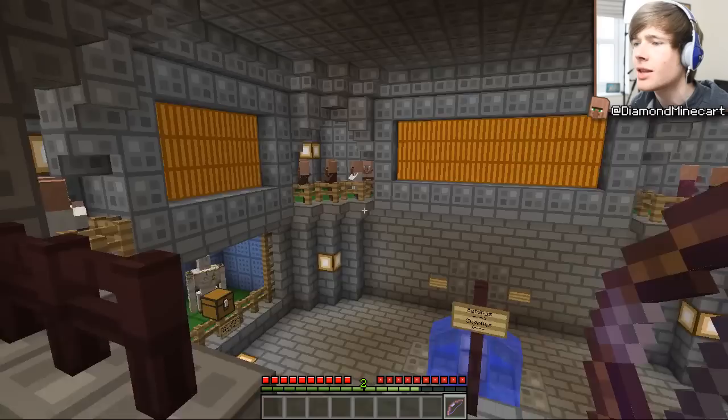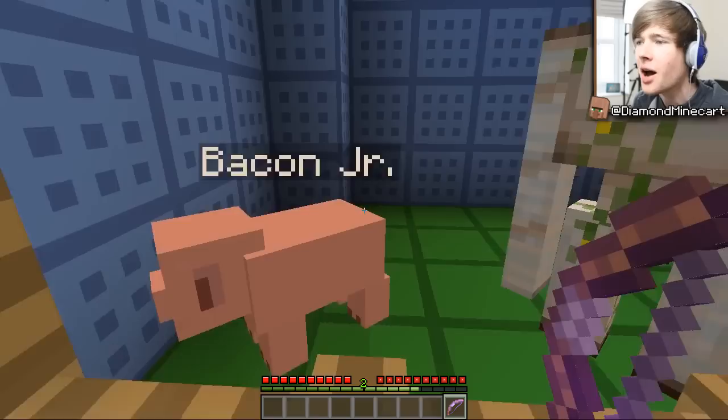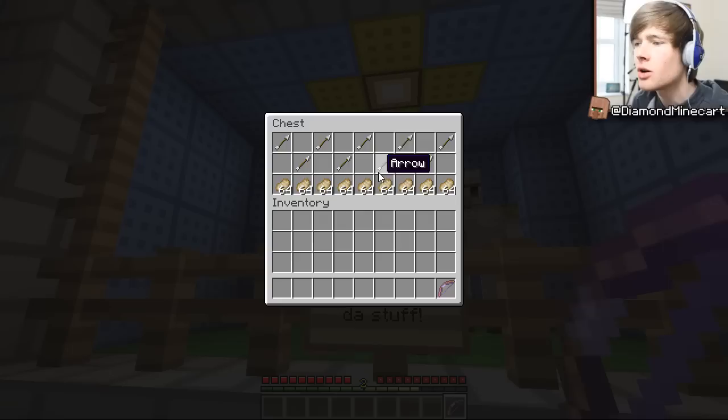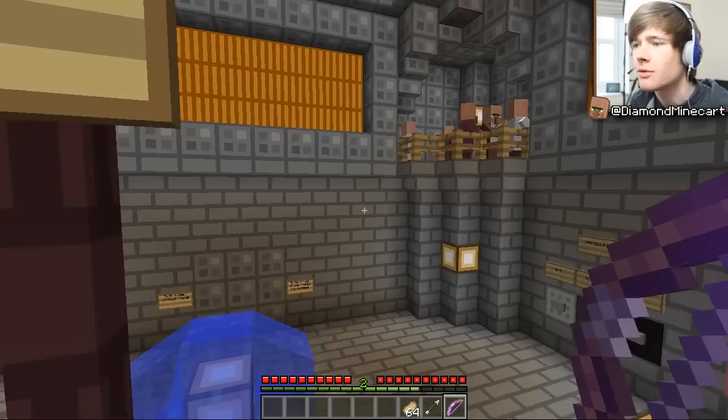Look at this — we've got testificates absolutely everywhere. I hope we don't have to defend these ones because they look pretty safe. They've got drinks, food, iron golems, and a beautiful pig down here — Bacon Junior! We've also got Terry and Jerry, who are going to give you stuff. So we've got a bow with Infinity I, Smite III, Efficiency V, and Punch I — pretty sweet. And then we've got bacon, ham, and more bacon. Let's go for bacon just in case we get hungry.